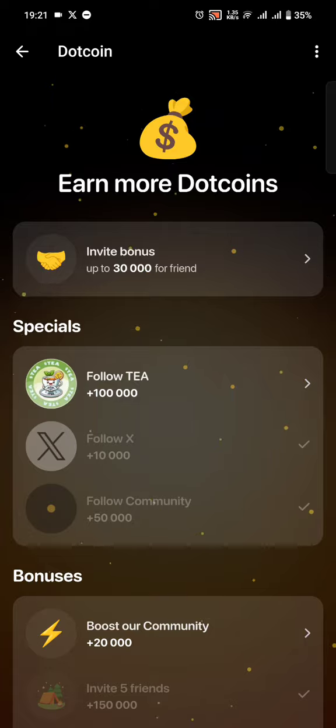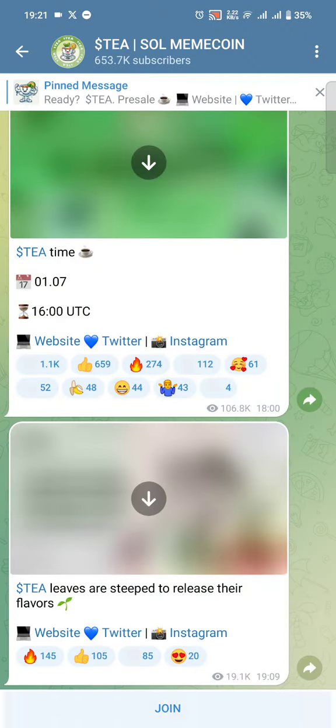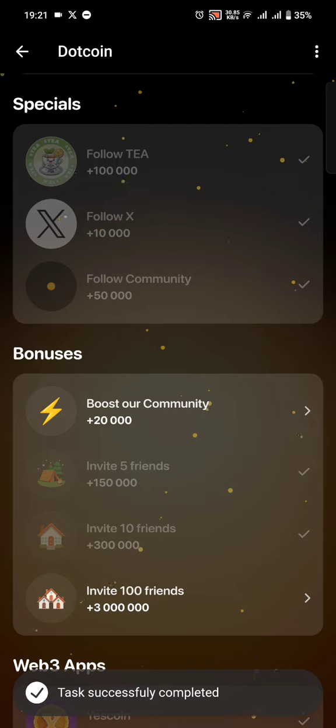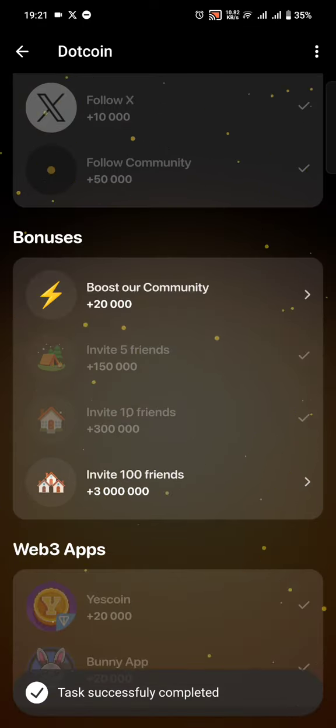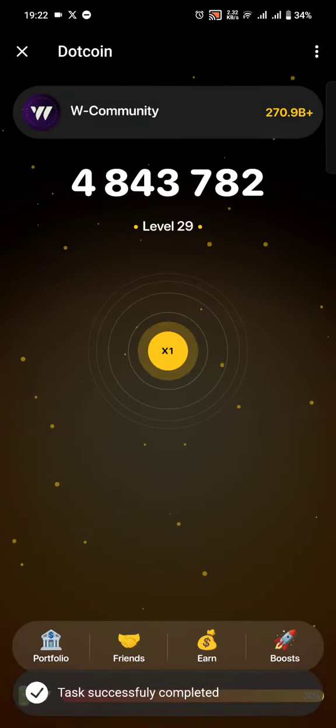You can switch to the earn section where you can do other tasks — for example, following the game gives you a certain number of tokens. Boosting the dot coin community gives you 20K tokens, and inviting a number of friends gets you additional tokens. These are good opportunities everyone should try.